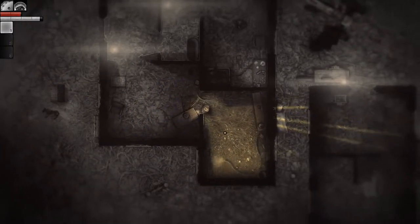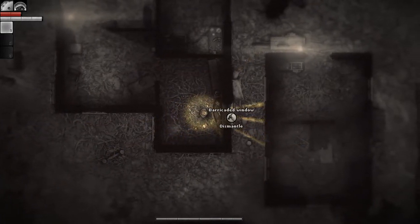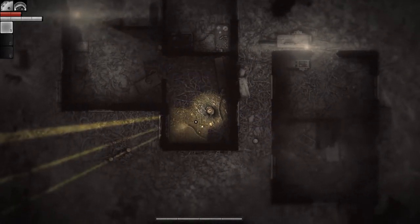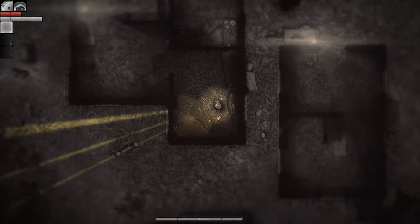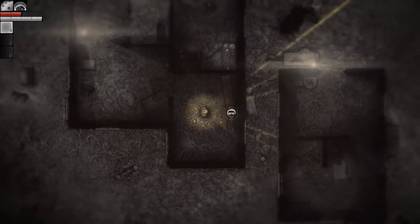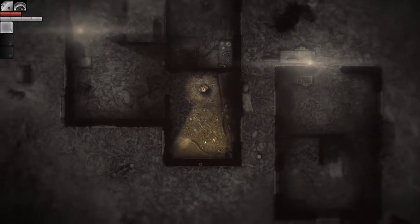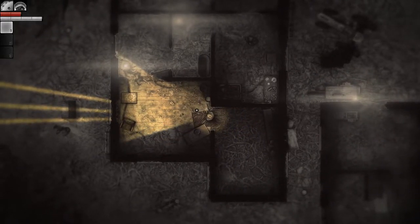The monstrosity came from in here - but where did it come from? That is creepy as hell. The monstrosity came from inside this room, and yet it's still barricaded. How the hell did it get in here? That's unnerving. I guess it can just appear.